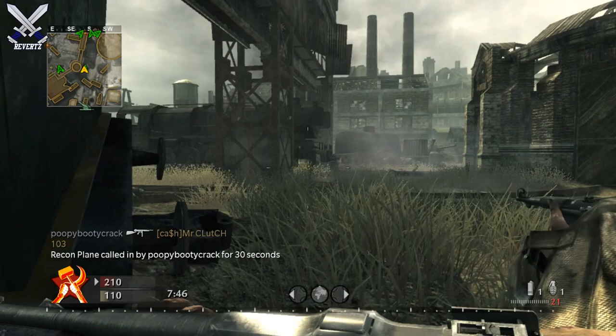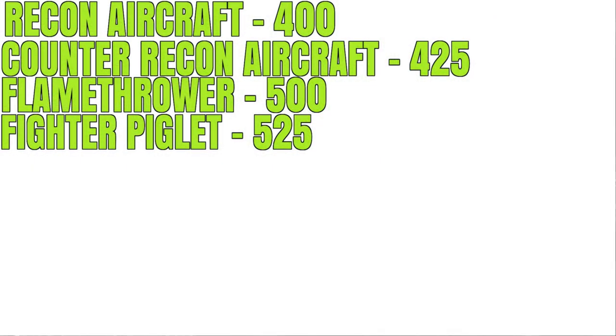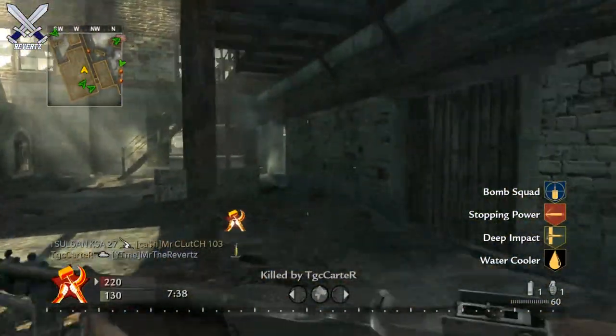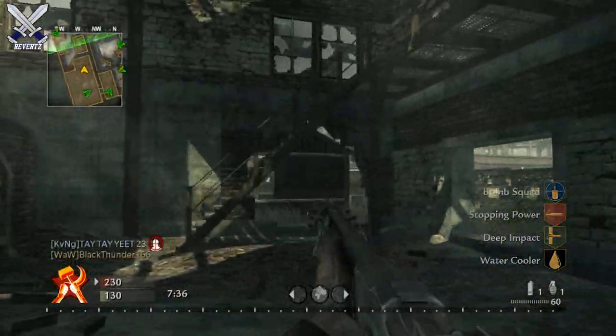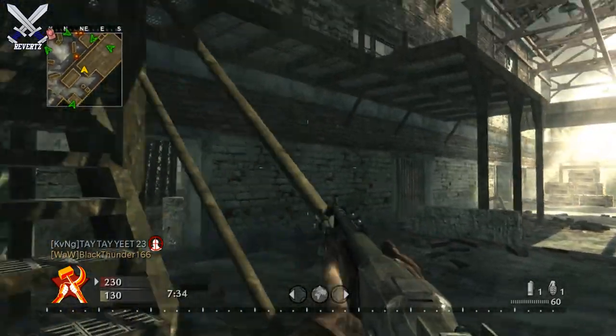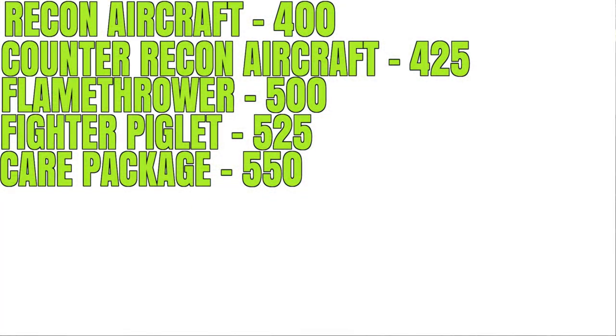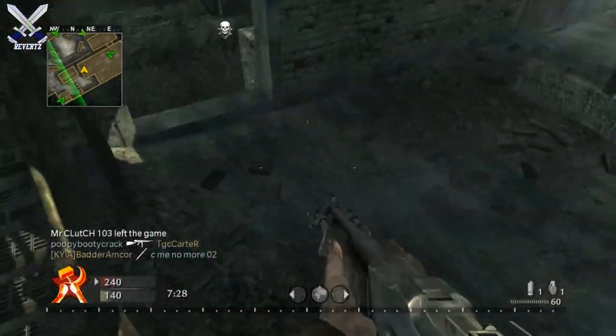Next we have the Fighter Pilot for 525 points. The description says you fly a strafing run in an aircraft — you're pretty much guaranteed a kill if you use this. And then we have the Care Package for 550 points, which you guys probably already know about.